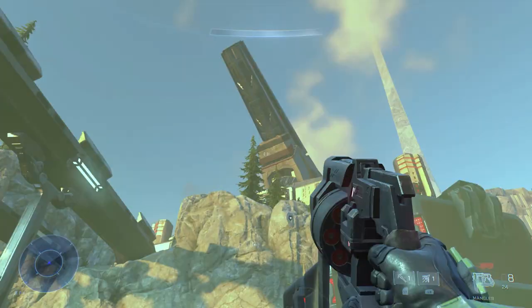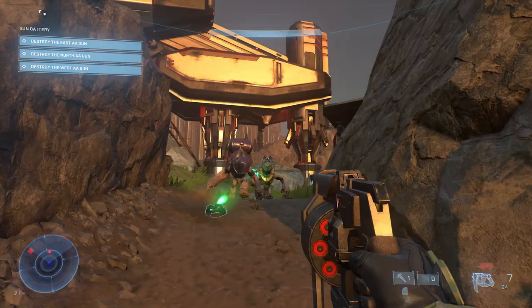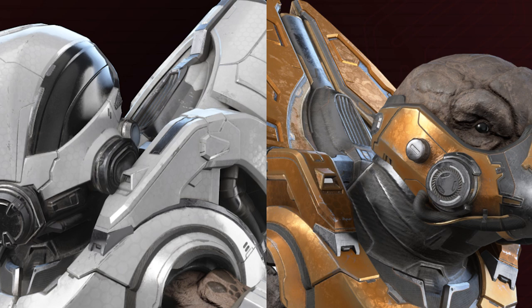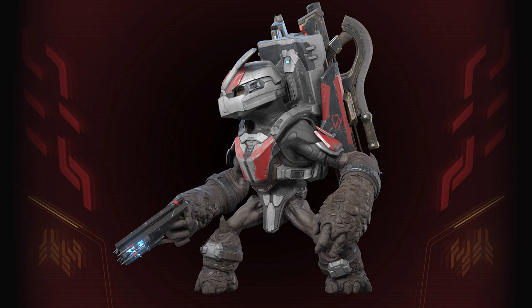Though motivated by gameplay, I do hope we get an in-universe explanation — maybe those who aren't in banished colors are recent conscripts, or maybe the lowest ranks use the older armor designs. I'm curious if units in full banished regalia will be any different or tougher than traditionally colored enemies. The article includes a render of the new grunts comparing a minor with an ultra. In addition to having a full face covering and an improved methane pack, the ultras also have additional armor — a cool addition. These grunt mules will also be scavenging the battlefield for weapons and grenades, and I'm curious how they react to being stuck on the weapon rack, like if they'll try to get it off before the grenade explodes.